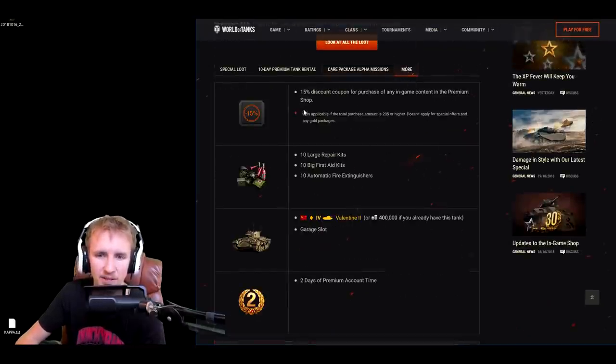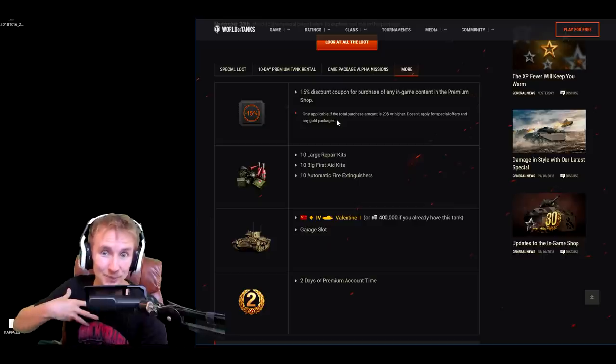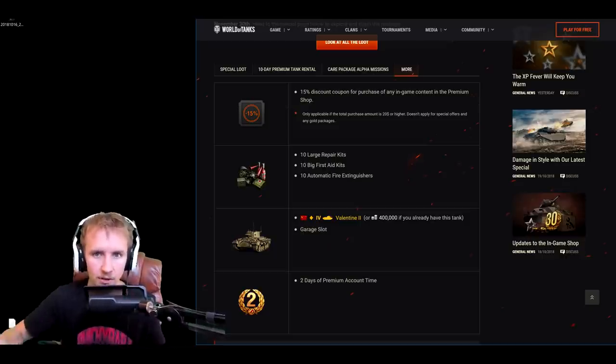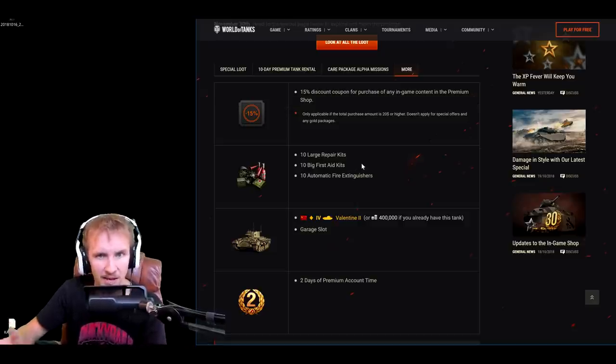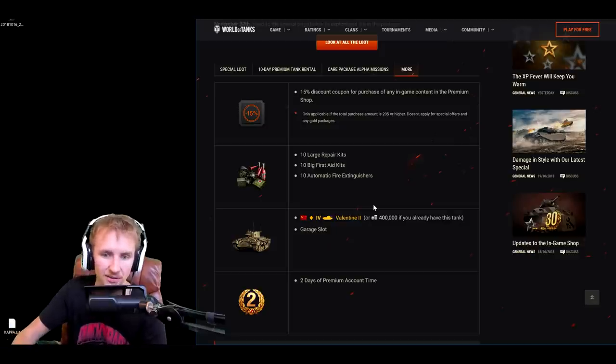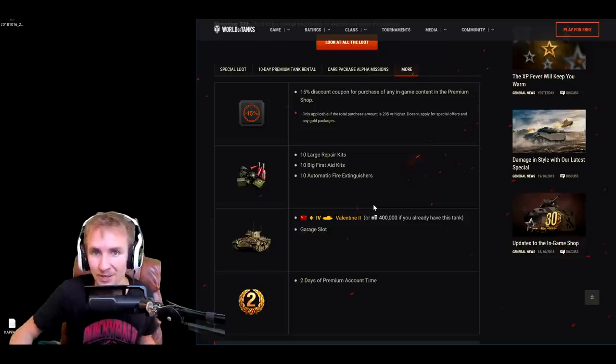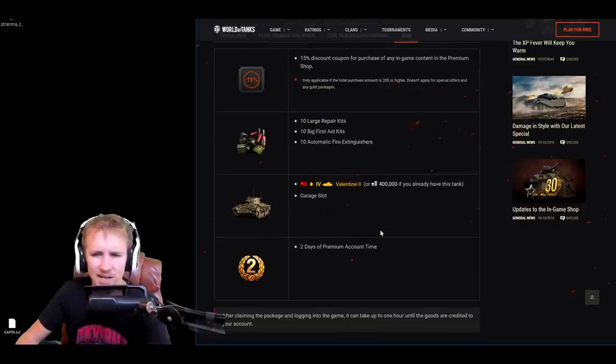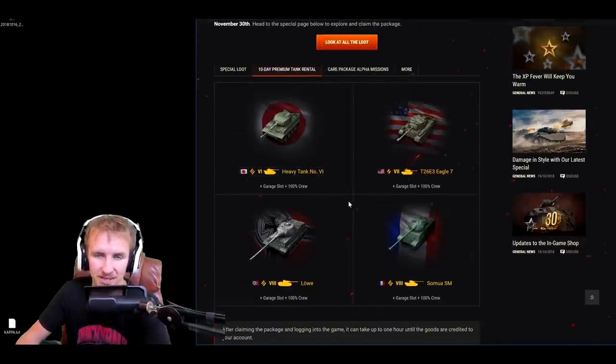There's even more on the final tab. You get a 15% discount coupon, though Wargaming gives those out frequently and it only applies to non-discounted items — probably the weakest part of the package. You also get 30 premium consumables, which you could sell for around 300,000 credits when there's no sale, or use on your special tanks. Additionally, you instantly get a Valentine II — a powerful Tier 4 premium Soviet light tank that never sees Tier 5 battles. If you already own one, you get 400,000 credits and keep the garage slot. Finally, you get two days of premium time.